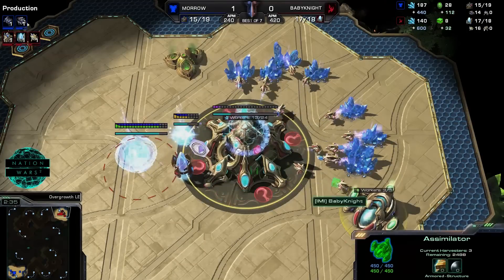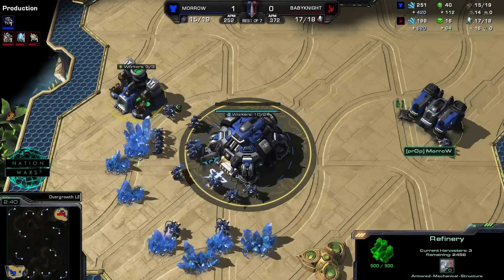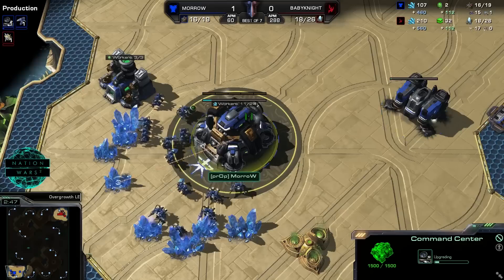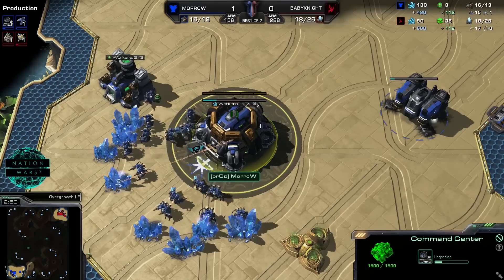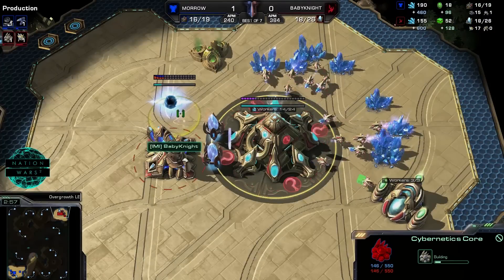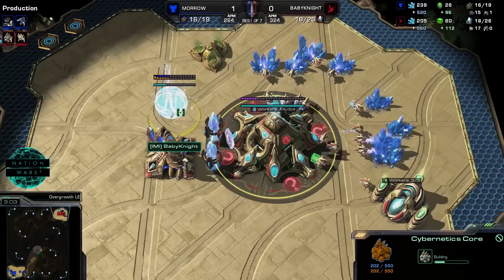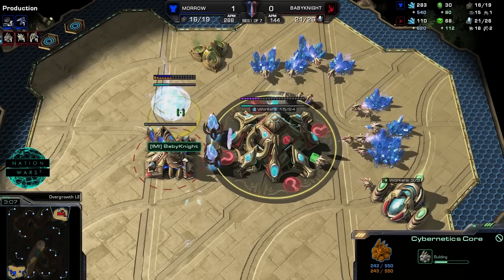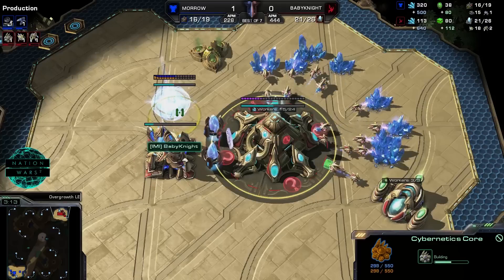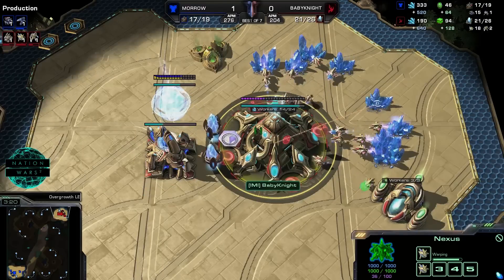For the Protoss player Gas Taker, we see a pylon and gateway opening. At the bottom it's the gas opening again for the Reapers. Pretty much what you would expect — what we've already seen in the last game. For Baby Knight, the question is what exactly the timing is going to be for his expansion and tech. In the last game, Space Marine started with a very early Warp Prism trying to harass Morrow's main base, but it didn't do much damage.